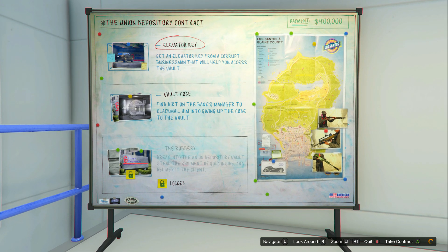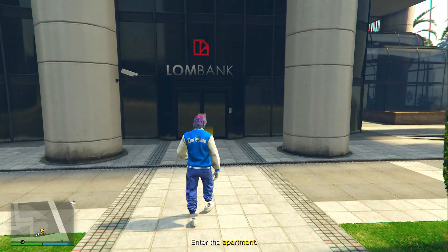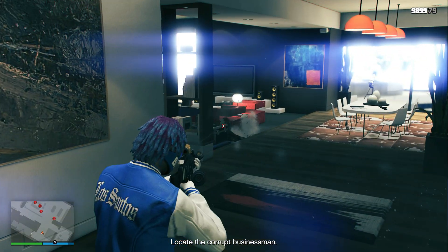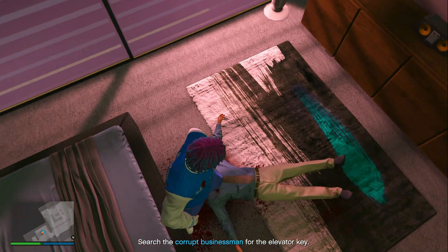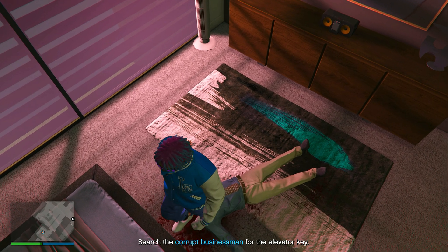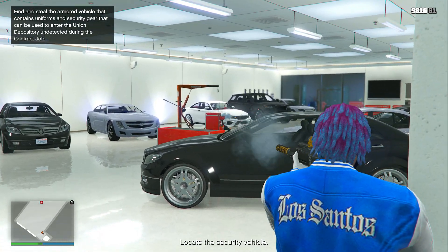Once you start it up, you have two simple setups to do before the finale. The first is the Elevator Key. Go over to a random apartment, enter inside, take out a bunch of hired gunmen, then look for a corrupt businessman in a room nearby. Once you find him, search his body and you'll get the elevator key. Then make your way downstairs into the elevator.